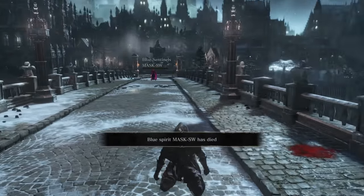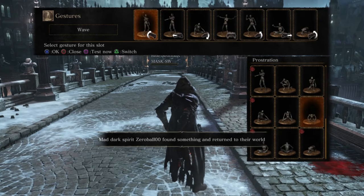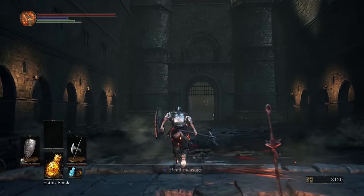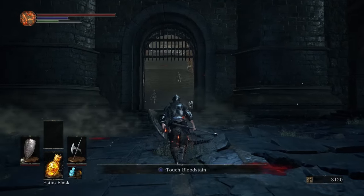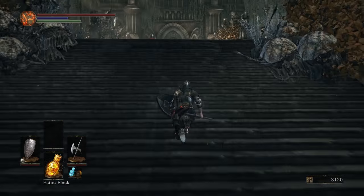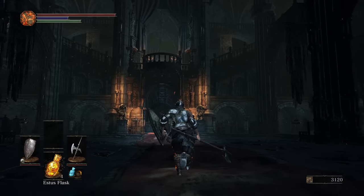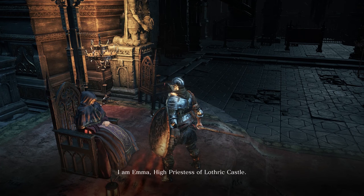First, I will tell you about the Way of Blue. The Way of Blue Covenant is the first covenant you gain access to in Dark Souls 3, found in the Cathedral of the High Wall of Lothric. The Cathedral is just up the stairs from Vordt of the Boreal Valley, the second boss. Talk to the only NPC to be found in the chapel and exhaust her dialogue to obtain the covenant symbol.